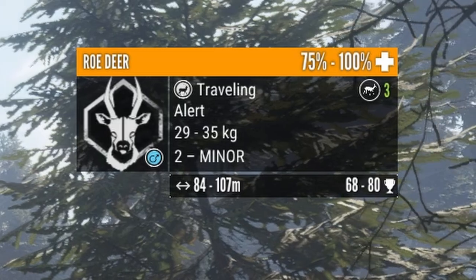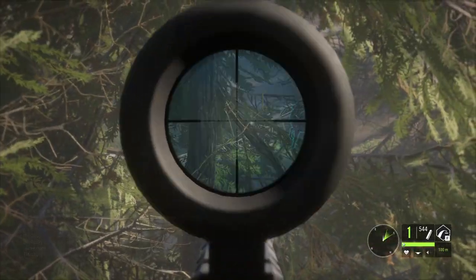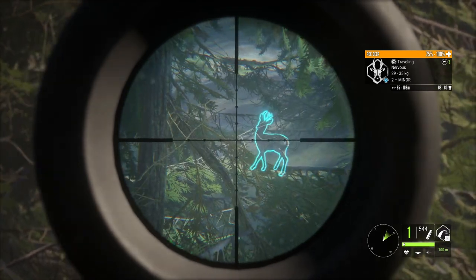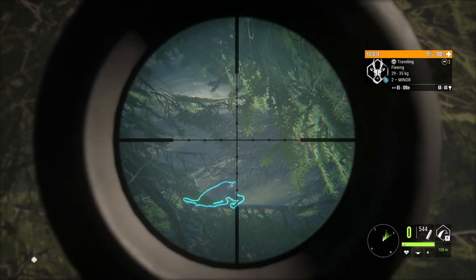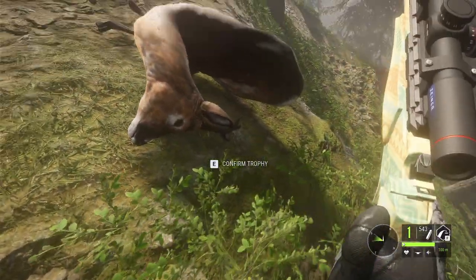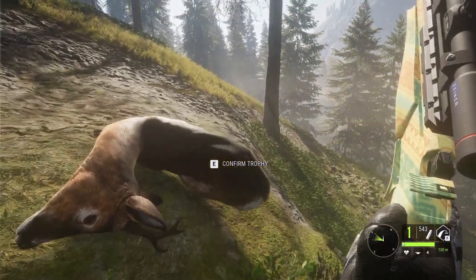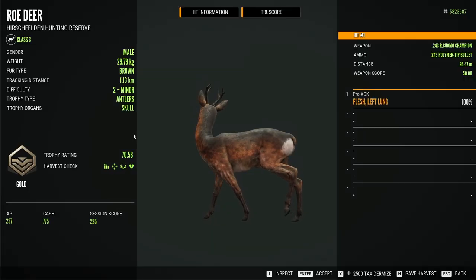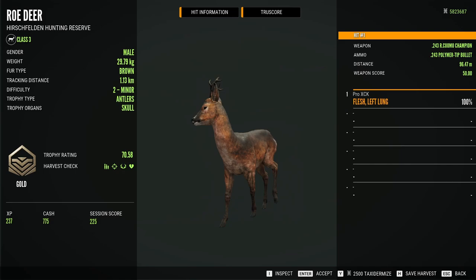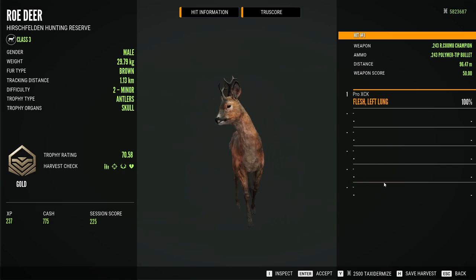He doesn't seem to be huge. He has an estimate of 68 to 80, so he doesn't have any chance to make it, but we're still gonna drop him using the 243 Cuomo. Should be a single lung at least. He won't be a massive buck by any means, but it ain't too bad to start the hunt. 70.58, just a medium-sized gold. We had a single lung at 96 meters and we tracked it for 1.13 kilometers. Not too bad.